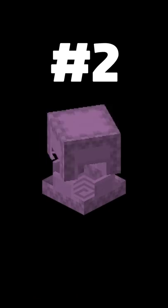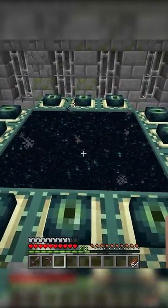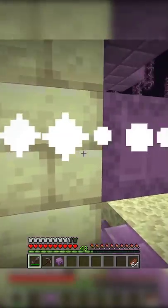Number 2: Shulker Boxes. The crafting recipe for a shulker box is not complicated, but the components are hard to find. Finding shulker shells requires a player to go to the end and find an end city.